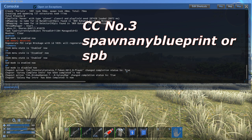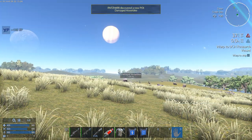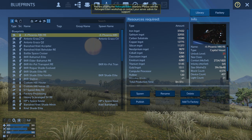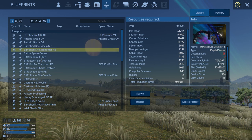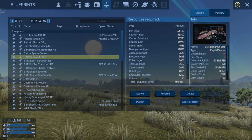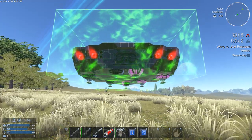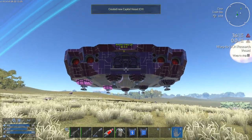Next we're going to look at the spawn any blueprint command — no spaces, no capitals, just as it is. What this does is let you take and spawn whatever you want. I highly recommend not spawning an end-game CV — don't go for those crazy godly quantumed creations I was rocking in past videos. I'm going to spawn my own custom CV. I don't have it set to require spawning on a base since I usually just like to spawn in and get off the planet.